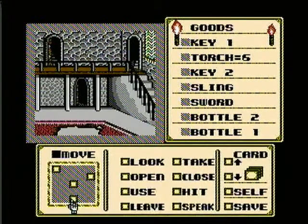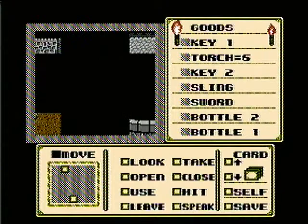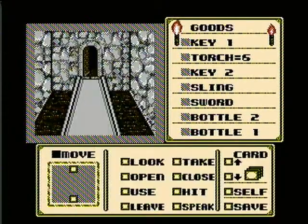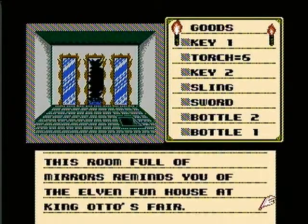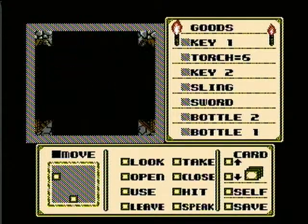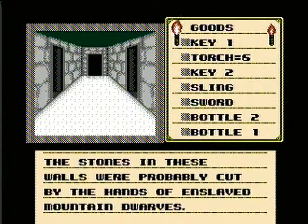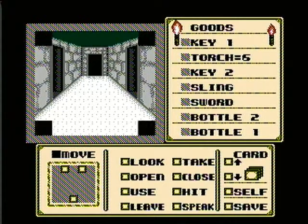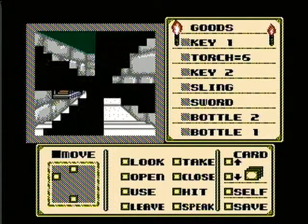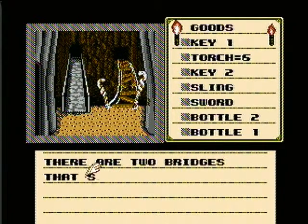What we want to do is move back way back — all the way back through the tridore hallway, to the corridor, then the hidden passage, and then the bridge room. Okay, this is where we want to be.